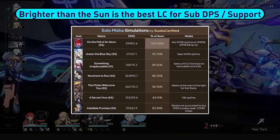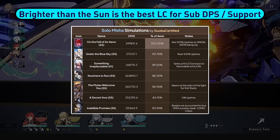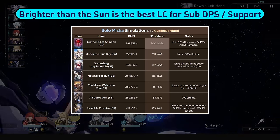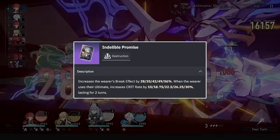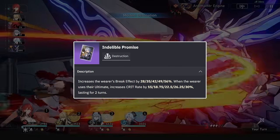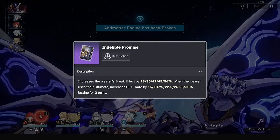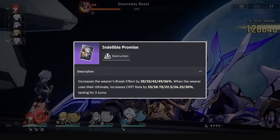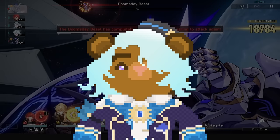As for lightcones, his best in slot will be On the Fall of an Aeon. Most 4-star and 5-star lightcones afterwards are just a decent option on Misha but all below Aeon. Luocha's lightcone is the only thing that will be beating Aeon, and only in cases where you're basic attack spamming. Unfortunately his new signature lightcone, Indelible Promise, is not that great. He will gain a 2-turn 30% crit rate buff on ultimate, but the other part of the passive is non-existent for crit-based damage. Break effect can boost his ice breaks but they already do small damage, so you'd have to break a ton for it to be Aeon tier. This lightcone can also be used in a support build for the break effect.